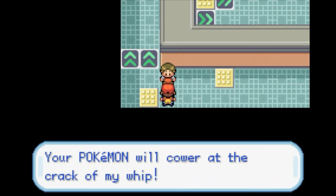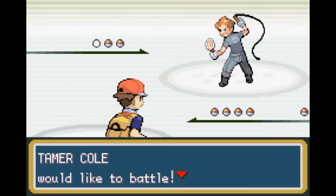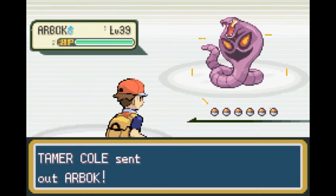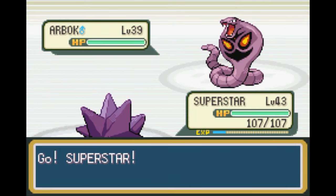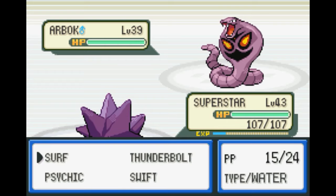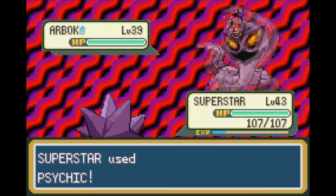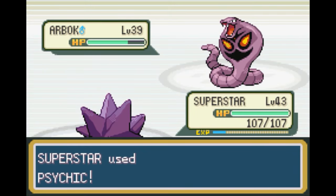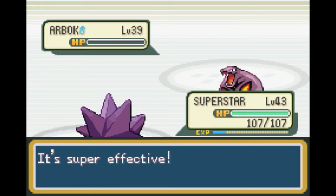Your Pokémon will cower at the crack of my whip. That was another tamer. Two of them, huh? Arbok — so there goes my attack. Not that Superstar really cares about that. Psychic. Eventually I'm going to have to level up my Ekans into an Arbok, but we'll do that later I guess.